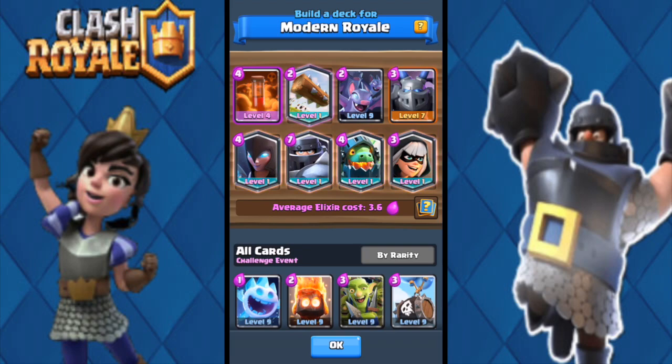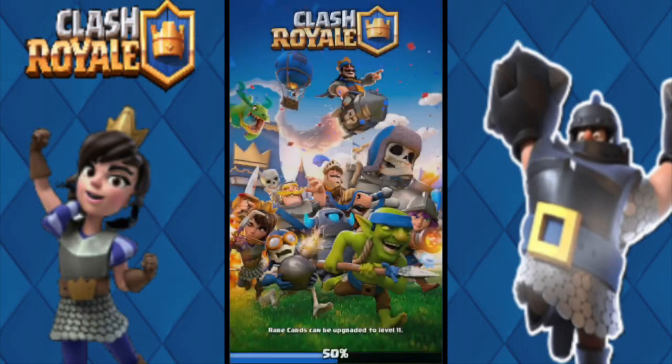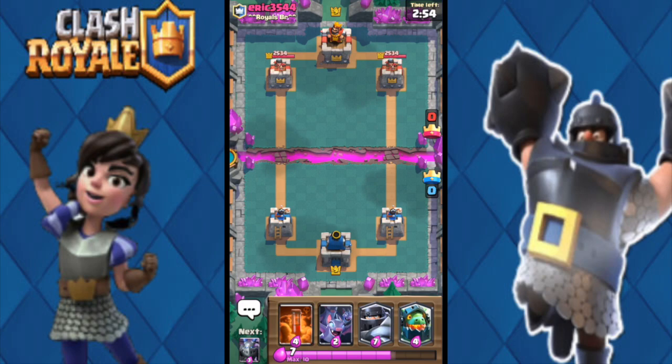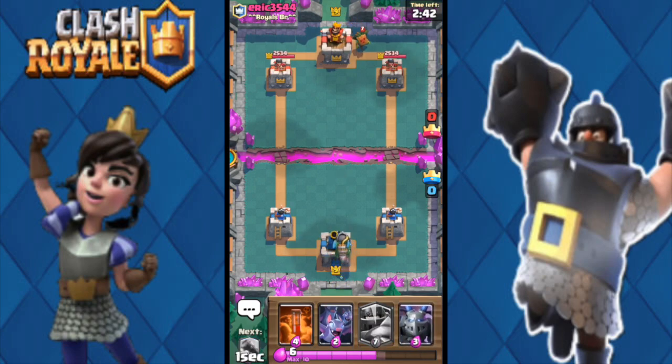Really the only big tanks are probably the mega knight and the lava hound. Let's get started and go into a battle. First person I'm versing is Eric 3544 — his deck is 2-0 right now. Hoping to go 6-0 obviously. Going to go slow; let's put the infernal dragon down. He's going to throw his dark goblin — really solid first play.